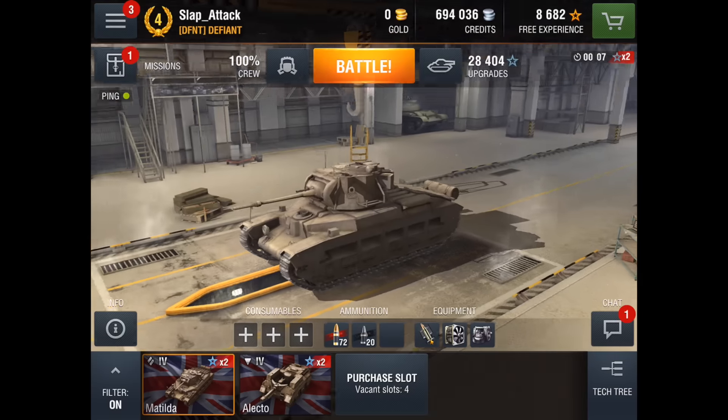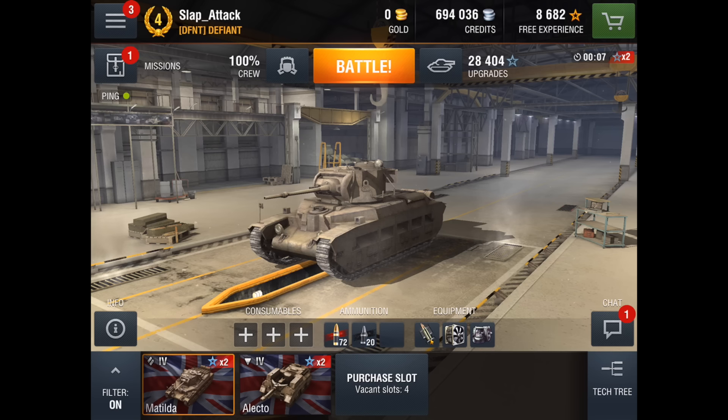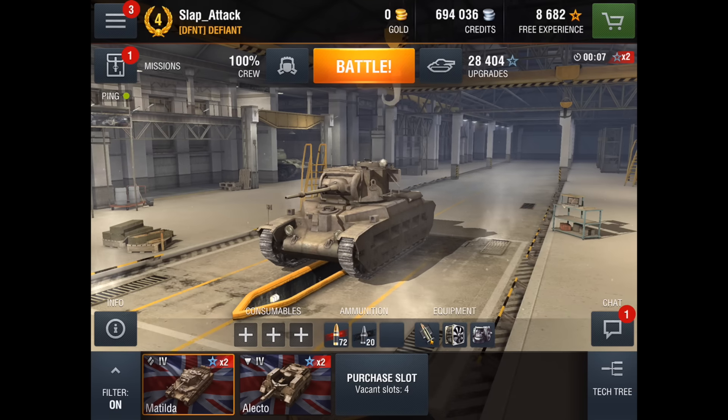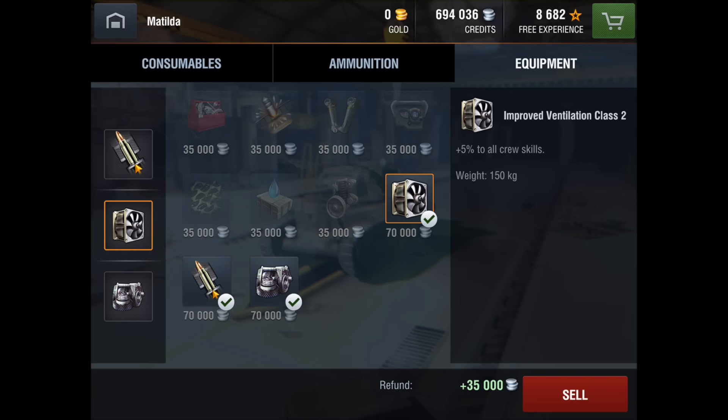Let's go back to our test dummy. We're using the Matilda as our default tank to improve the rate of fire. The Matilda already has an insane rate of fire, and that's why we are going to improve upon that. I'll show you the equipment selection I've taken. I obviously put on the medium caliber tank gun rammer — obvious choice if you want to increase your rate of fire. Ventilation Class 2 — again, very obvious choice, giving 5% to all crew skills, which includes the loader.